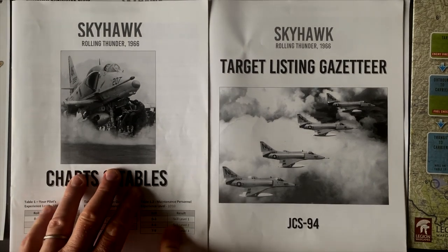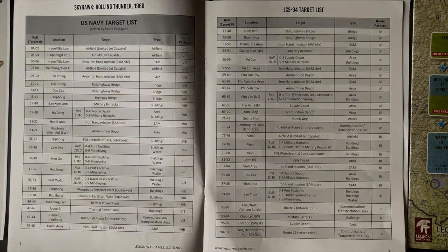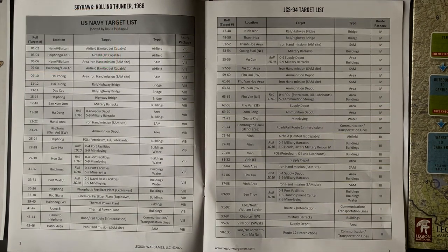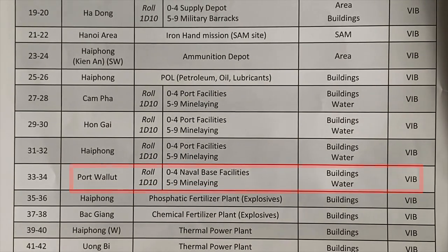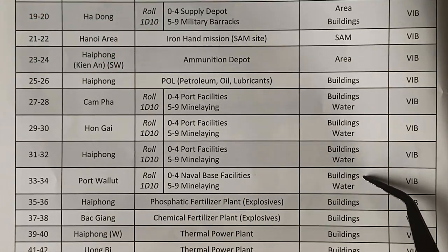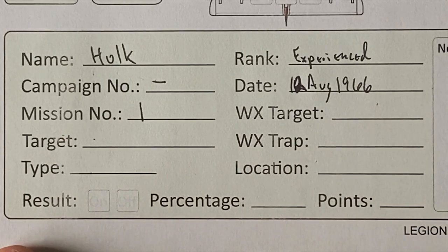This game uses a lot of charts and tables, which are in the Charts and Tables book, and then another book which is our Target Listing Gazetteer. We're going to use the Navy Target List for this one — that's our first assignment. As we are at our morning briefing, it's 12 August 1966, and we need to find out what our target is going to be. We roll two 10-sided dice to generate a number 1 to 100 — we get 33. A 33 gives us our location: Port Walnut. We're either hitting naval-based facilities on a 0-4 or dropping mines on a 5-9. We get a 0, so we will be going after some naval-based facilities, which are building targets, in Route Package 6B. On our Skyhawk Mission Record Card, we write down the target, type, and location.